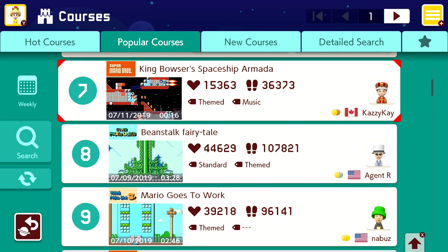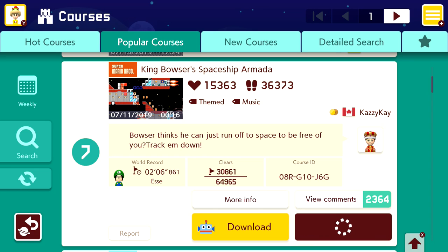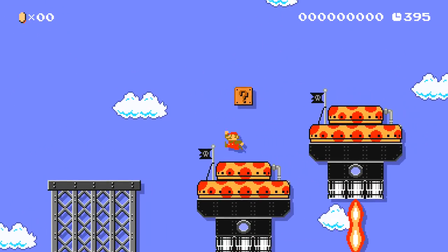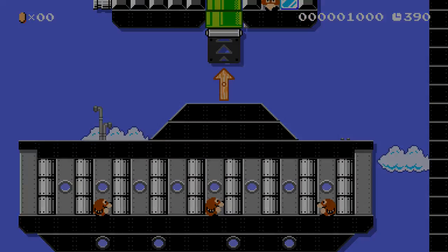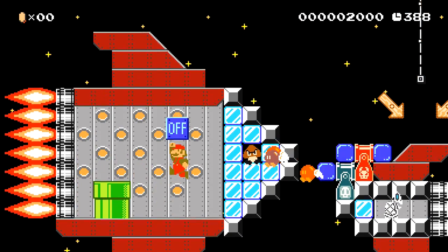We're going to be moving to level seven, which is King Bowser's Spaceship Armada. Bowser thinks he can just run off to space to be free of you — track him down. Will do. 47.5% clear rate. We've been able to clear every level so far, so I can only hope this will be another one. So of course we're right now just in the sky on top of a ship. This is cool — a little mushroom thing. We're going to watch out for those guys. This is super cool looking so far. I'm guessing we're on the ship, going up into space. Look at us.